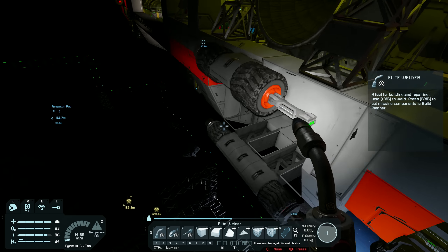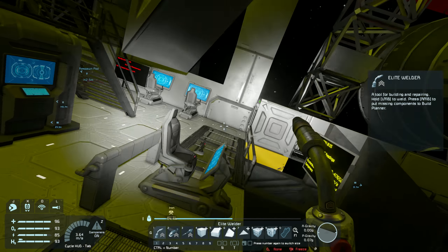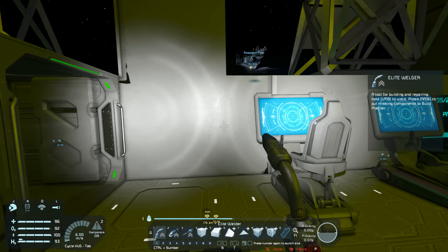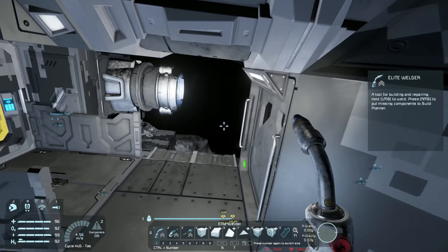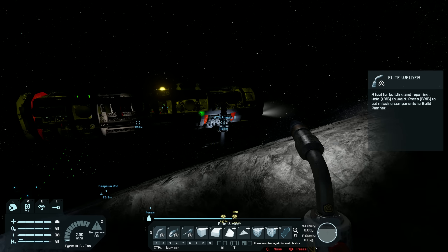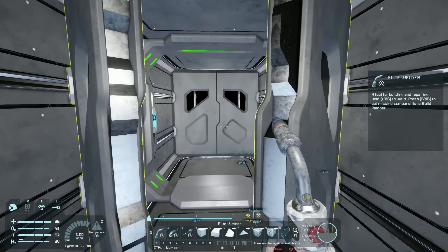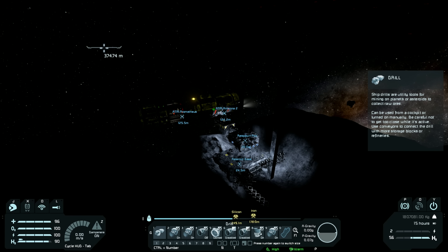Let me check how much fuel we've got — 27 percent, not too bad. Do I take the respawn pod as well? I think I might — it's a useful ship to have. I do have a survival kit on this thing, but with the amount I run into things and die, having a secondary survival kit is probably a good idea. Let's disconnect it and move it over to the Prometheus.